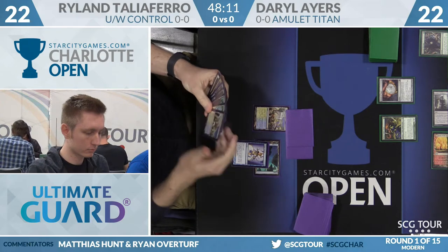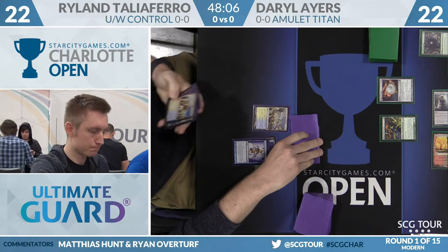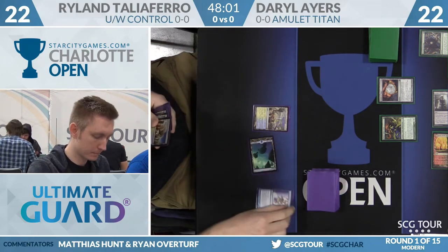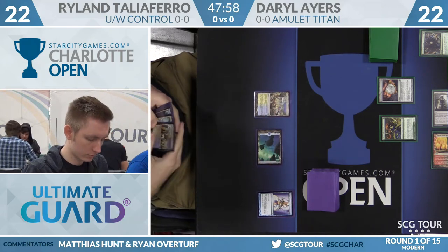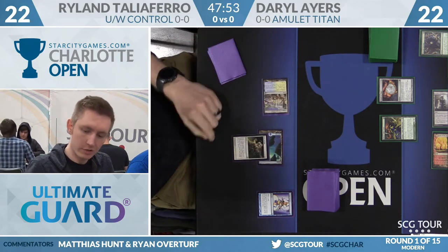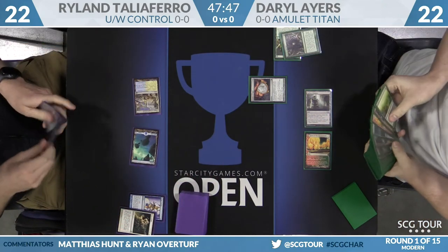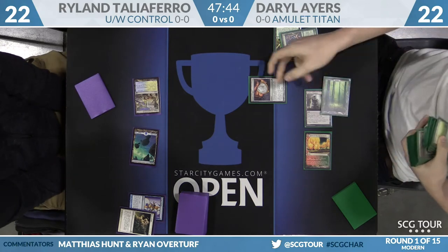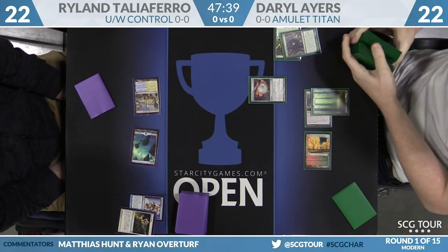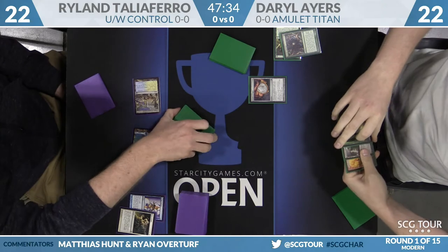From the Amulet side, Blue-White Control and Jeskai Control are very different decks. Jeskai Control you can almost always beat in the late game because they play cards like Lightning Bolt and Lightning Helix — things that don't really work. Ryland's strategy sometimes is to kill every creature in Daryl's deck and then let Daryl mill out naturally. You see a Path to Exile on the Sakura Tribe Scout. Daryl didn't actually make a land drop in response with Tribe Scout, but he does have the trick. With an Amulet in play, Daryl makes sure to untap that basic forest.